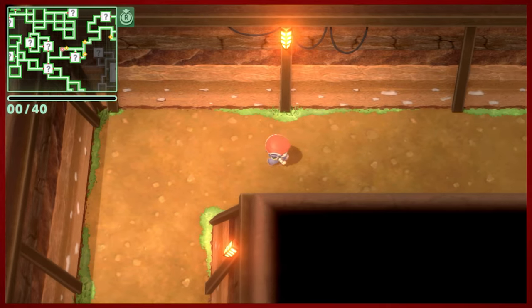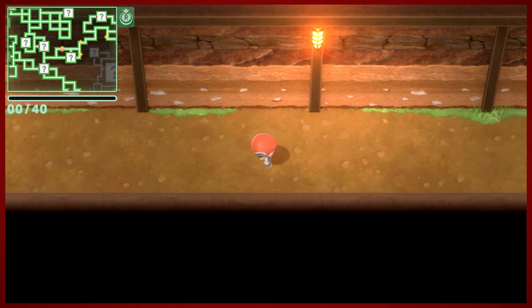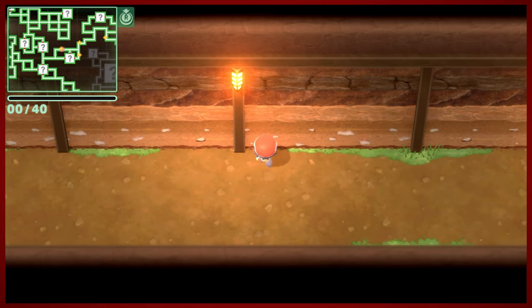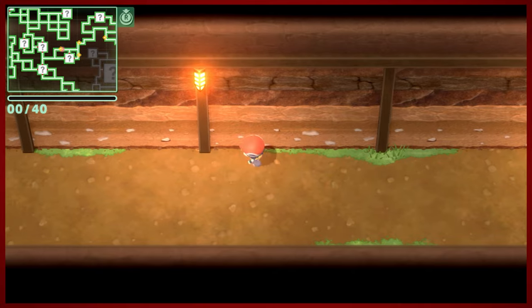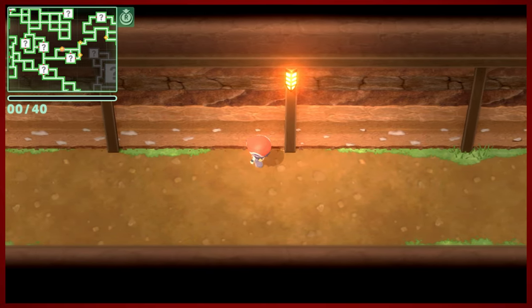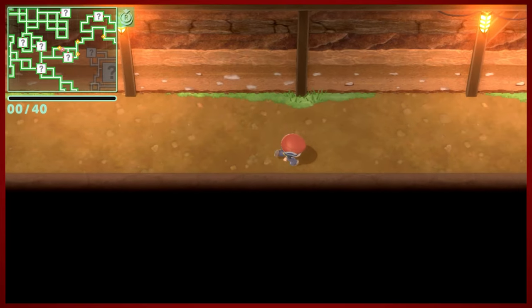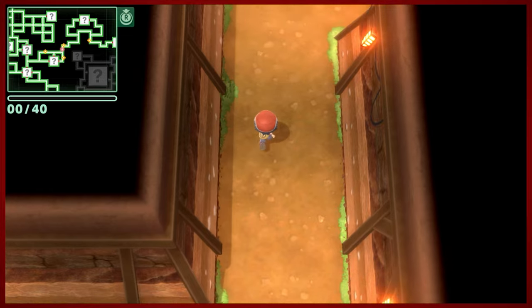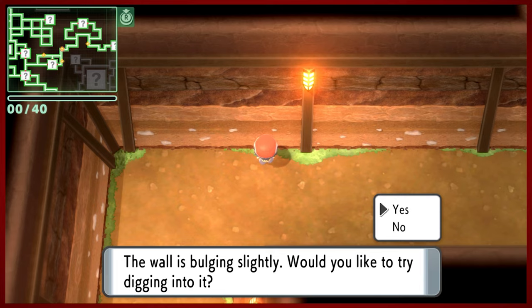First let's go ahead and demonstrate digging. If you can see the mini-map in the upper left-hand corner, there are certain little blips on the screen - these yellow diamonds. If you approach the wall... usually it's not this tricky to do, but we'll find it. Usually this is supposed to work a certain way, but it is of course not, as I'm trying to demonstrate. There are little bulges in the wall that you can't really see - you just have to feel around for it.